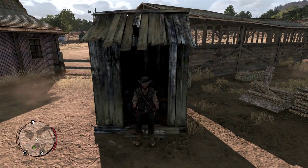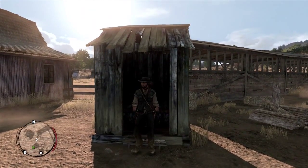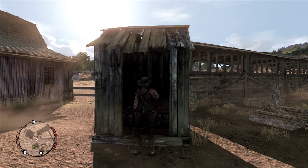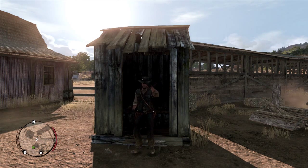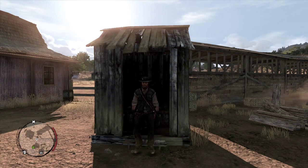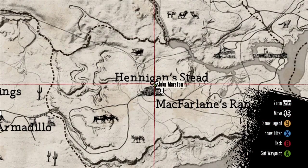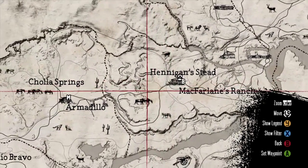Hey, what's up guys, welcome back to episode three of Red Dead Redemption right here on ChronoChord Gaming, along with CDub. My name is JC. Damn, Marston, what'd you do? Dropped a nasty deuce in there — better light a match or something. It looks like John was on the john, laid down a little constitutional there.